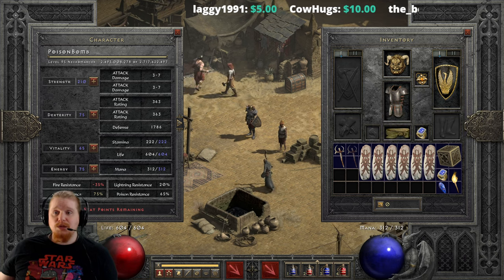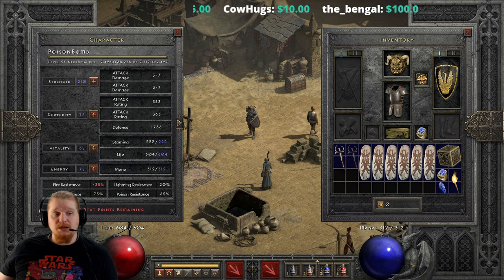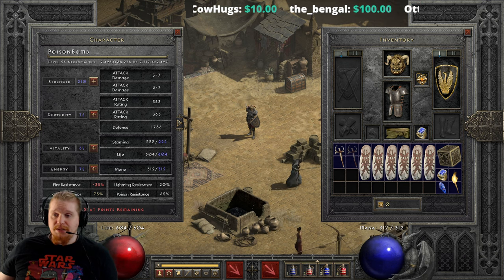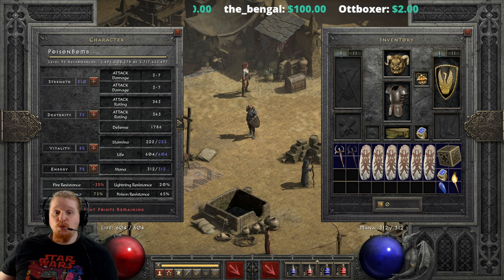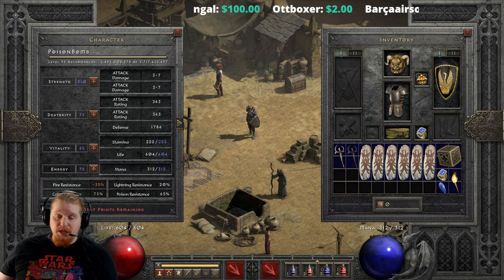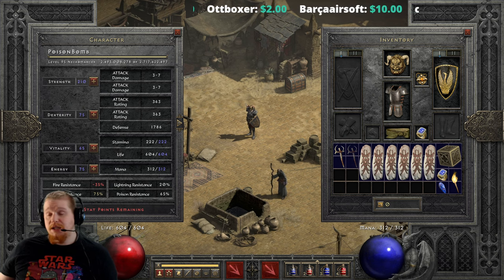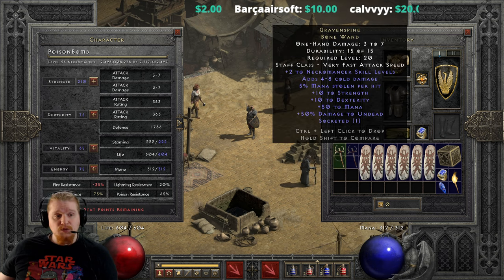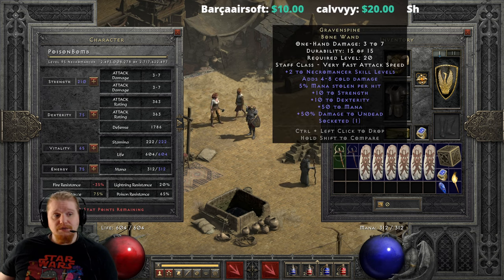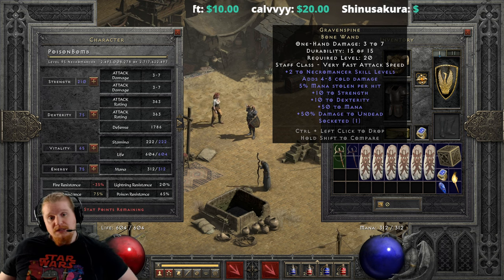Hello guys and gals, welcome to another episode of Unique Items. Today we're going to be looking at another wand — this is the Grave Spine unique wand, or bone wand rather. This bone wand is a higher level item than some of the other wands; for instance, the Torch of Ire was level 5, the Maelstrom was level 14, and this one is level 20.